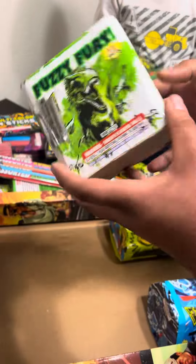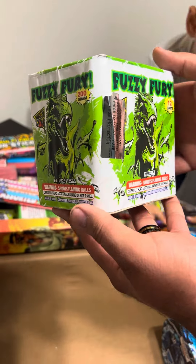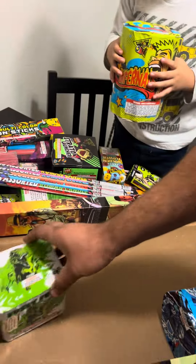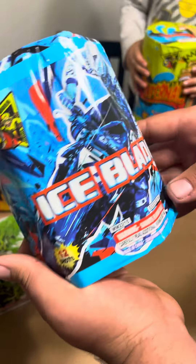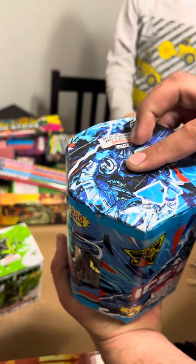This assortment is sick. So mixed — if you see it, get it. Fuzzy Fury, 12-shot. These are all Monkey Mania. Raccoon. Ice Blade, 12-shot, cylinder cake — these are some big tubes in it too.